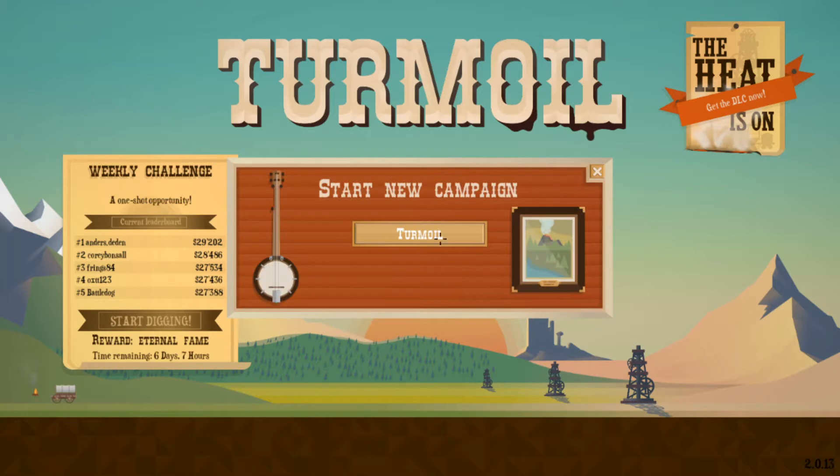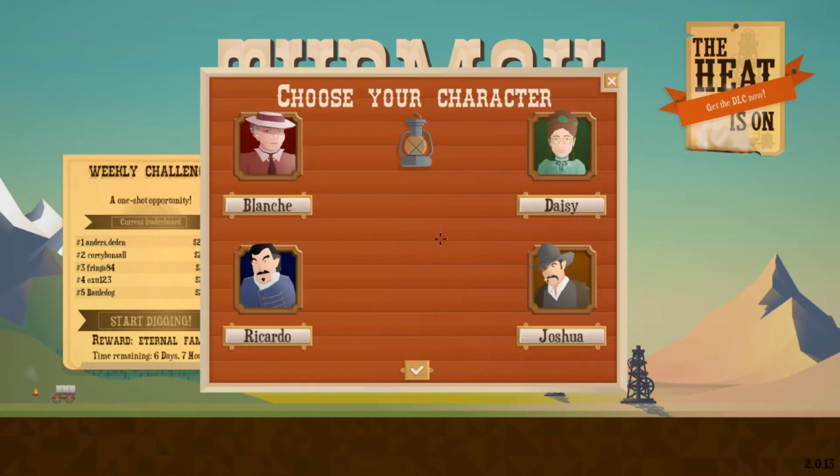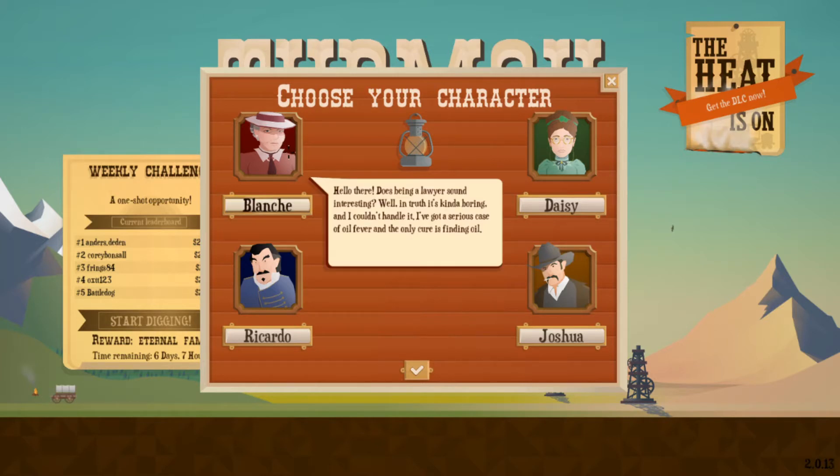Let's do a campaign. Turmoil — choose your character. Let's be Blanche. 'Does being a lawyer sound interesting? Well, in truth it's kind of boring and I couldn't handle it — I've got a serious case of oil fever.' Are we choosing her? Start!